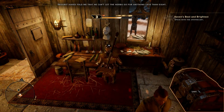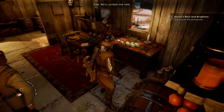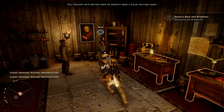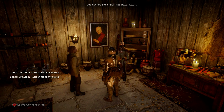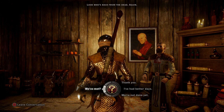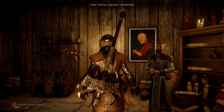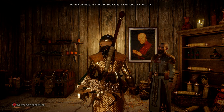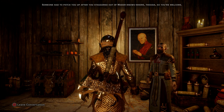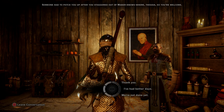Saygrit said that he can't let the herbs go for anything less than eight. Fine. We'll gather our own. Tell Saygrit he better hope he doesn't need a poultice. Look who's back from the dead. Again. I don't recall meeting you before. I'd be surprised if you did — you weren't particularly coherent. Someone had to patch you up after you staggered out of the Breach. So, you're welcome.